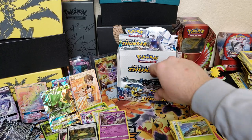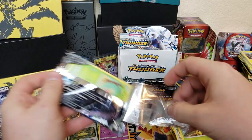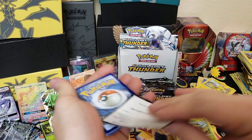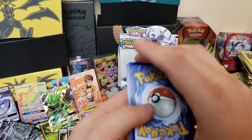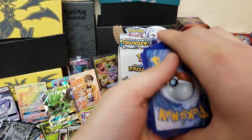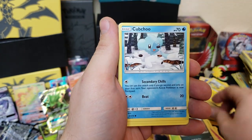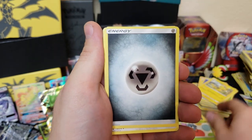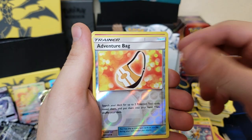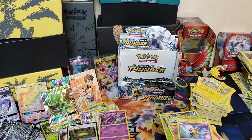Three packs to go — wait, four packs to go, just kidding! Thought we were on the final three but we're on the final four. We got a white code — we can get something good here. We got Wooper, Jigglypuff, Meowth, Chubba Chubba, Tangela, energy, Stantler, Quilava, Gigagiraffe, Adventure Bag, and a holographic Gardevoir! That's a pretty sweet looking card.